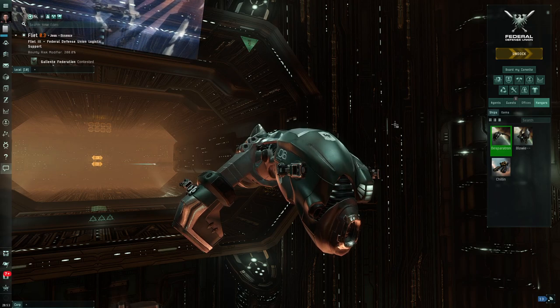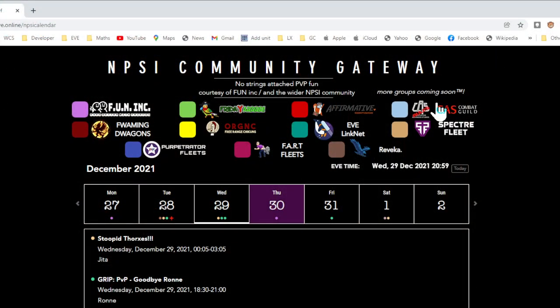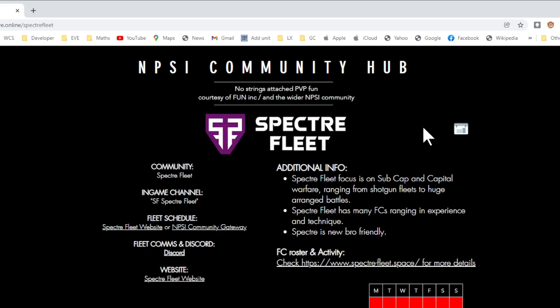A more reliable option as a new player is to use an external third-party site to find public fleets. I'll put a link in the description. What we're looking at is an NPSI calendar - NPSI stands for 'Not Purple Shoot It,' referring to the fact that fleet members show up purple on your overview, so don't shoot them. These are a great way to get involved in public fleets and learn fleet mechanics. Across the top are links to groups running these fleets.